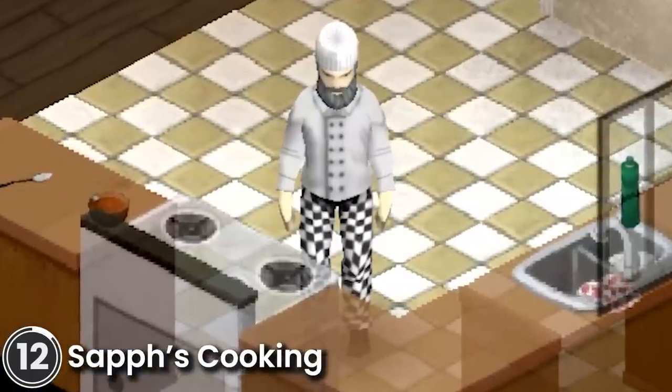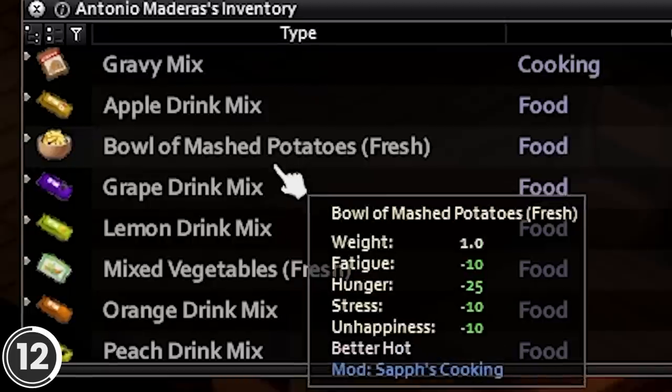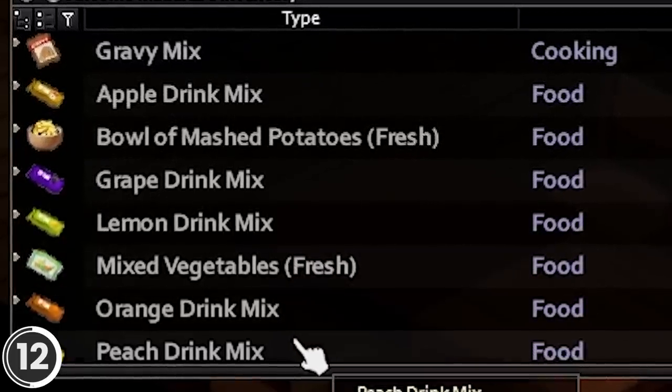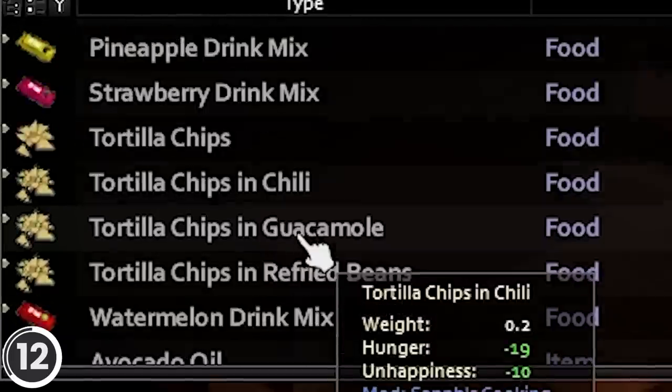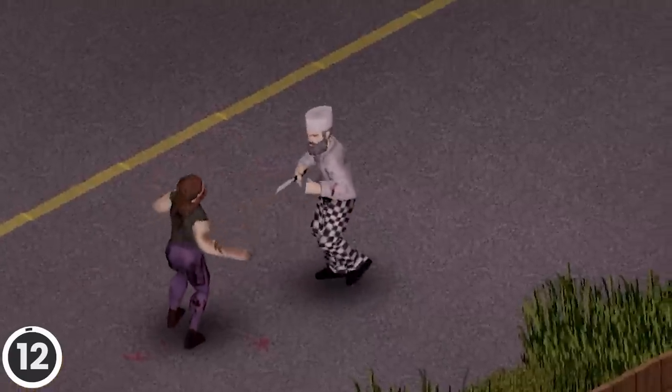Seth's Cooking. This mod expands the vanilla options for the cooking category, adding more recipes and 4 related item drops. It includes 20 types of new drinks, 15 new food recipes, 20 new types of food spawns, and 5 new weapons.